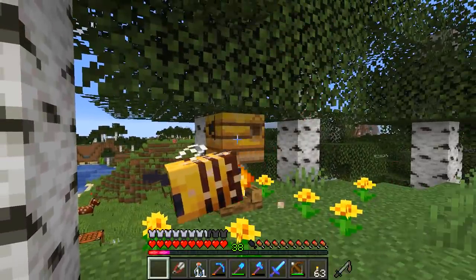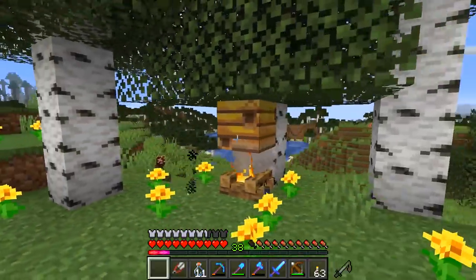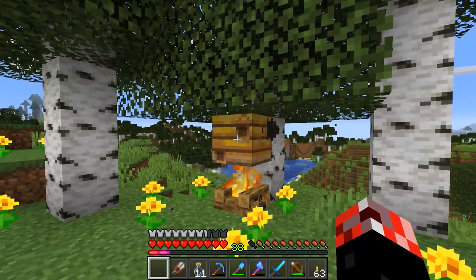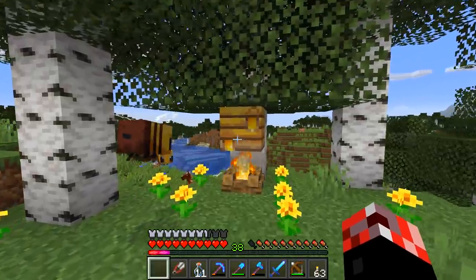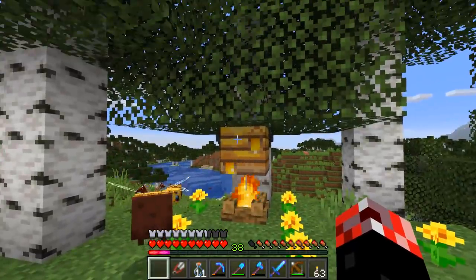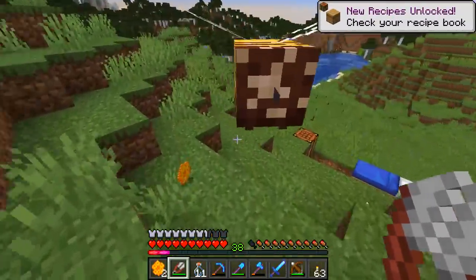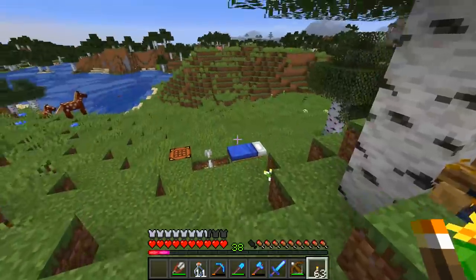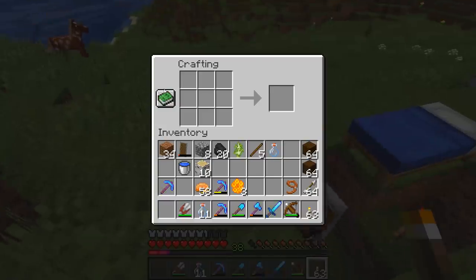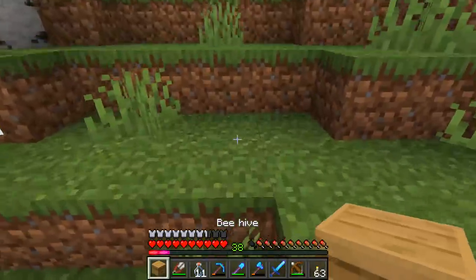I'm waiting for this to be full again because I'm going to try the shears on it this time, and here's hoping that I'll be able to get some honeycomb from it. We'll find out in just a moment. Yay! There we go. So it's upon the bee's exit that the texture actually changes. This time we'll try those shears. Oh, that worked! We've got three honeycomb from that. And apparently we've got ourselves some new recipe things to deal with. There we go — a beehive. So that's how you make it. Awesome.